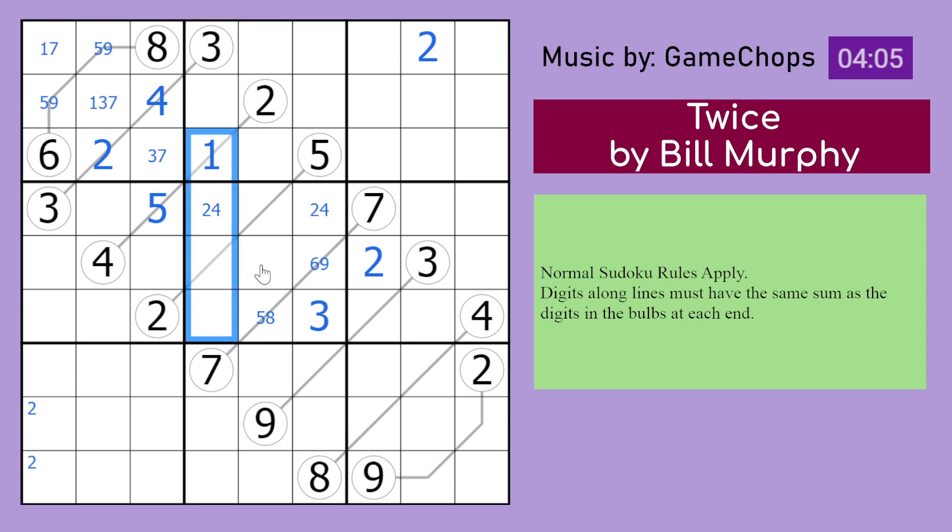We need 1. I do know that this has to be a 1-6 pair. Because of the 2-4 pair here, this can't be 2-5 or 3-4, and therefore it has to be 1-6, which we can resolve. This 6 means that it has to be a 9, so that's a 5 to make 14. Those digits are 7 and 8 to finish the box, which we can resolve because of that 7.